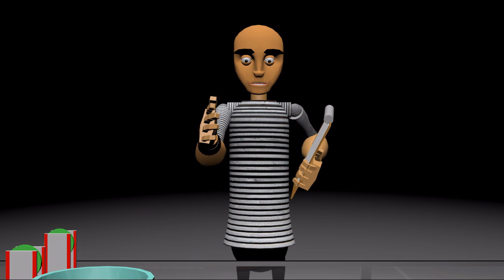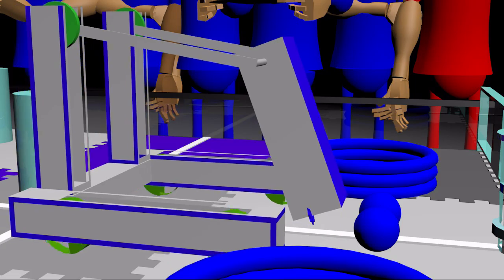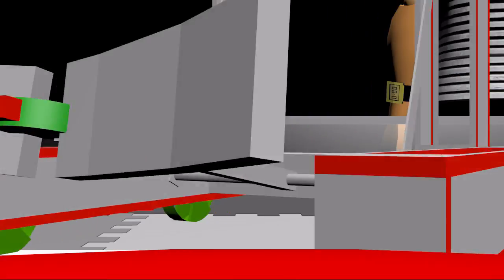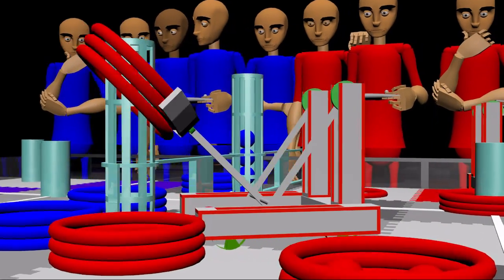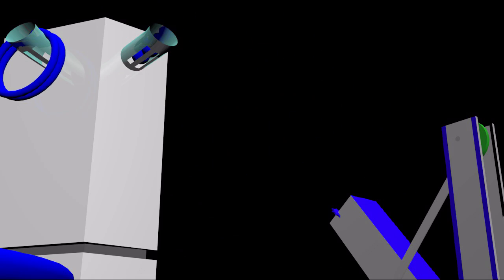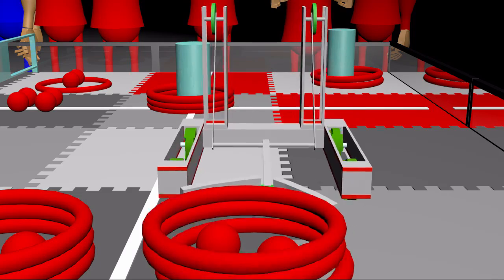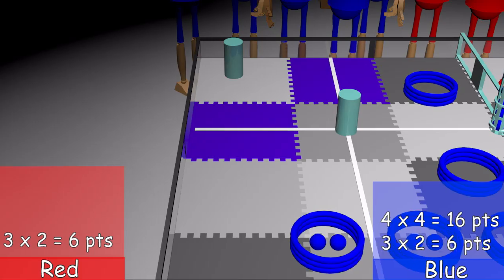Driver mode begins in 3, 2, 1. Red immediately scores the 2 hoops it picked up during Autonomous. Blue picks up another 2 balls and scores all 4 into one of the tall goals. Red proceeds to pick up an entire stack of hoops and scores them into one of the tall goals. Blue scores 2 hoops and 4 balls in 2 of the tower goals. One of the red robots prepares to hang on the nearest tower goal, while the other red robot quickly stashes it with a hoop as the match ends. Let's tally up the scores.